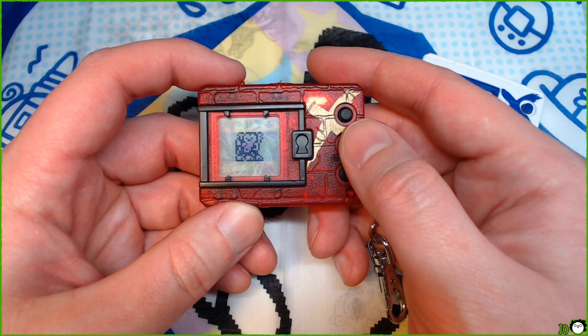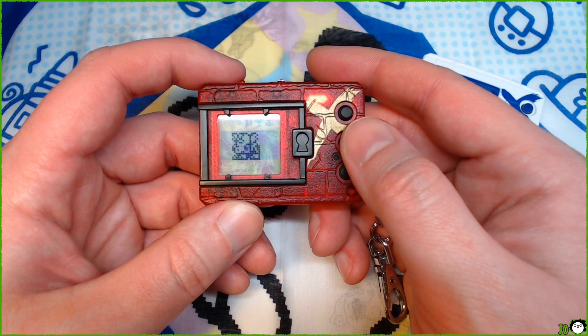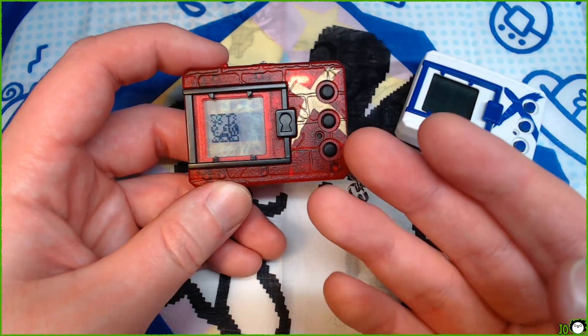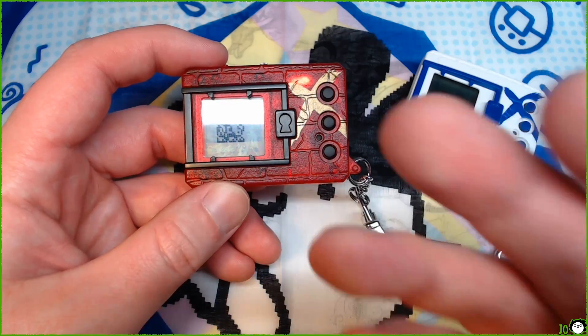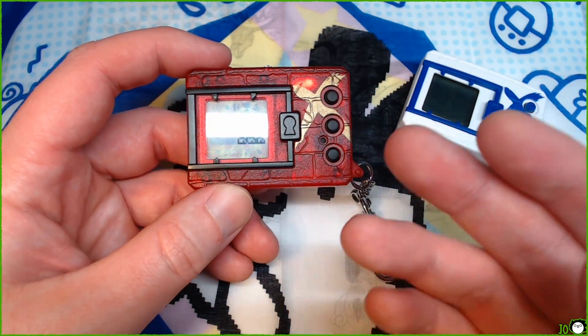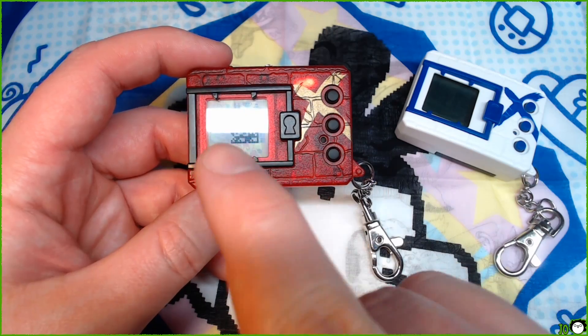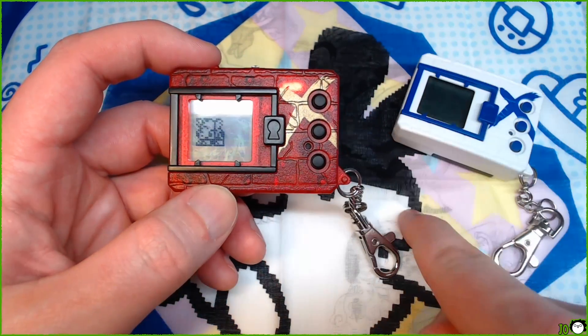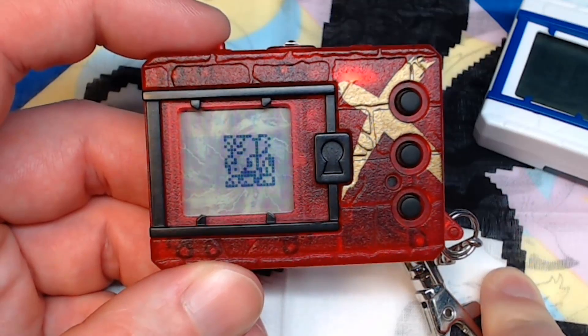Or we could go for another line — we could try to get Ophanimon Falldown Mode. But that requires very specific things: two care mistakes, level eight, and you also have to have defeated five or more stage six Digimon, meaning the stage above them. They're an Ultimate, so I have to defeat five Megas. I don't know about that — that sounds kind of hard.